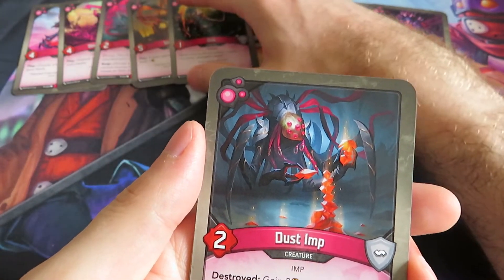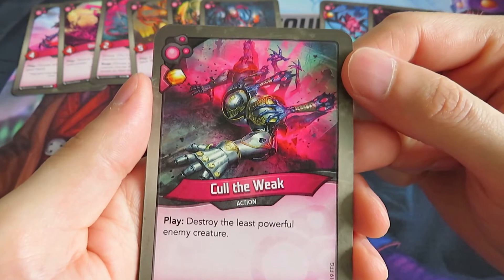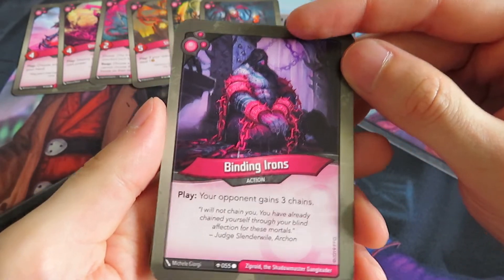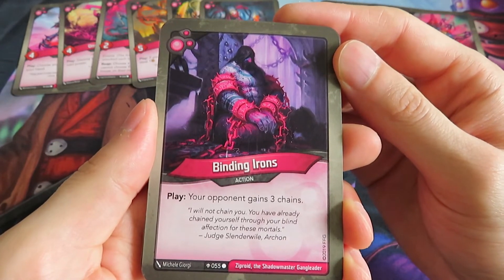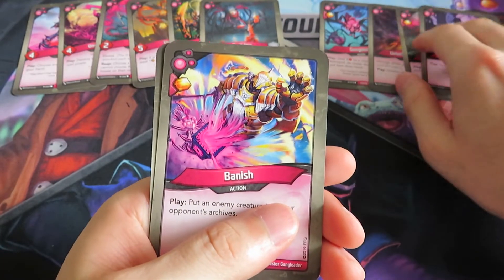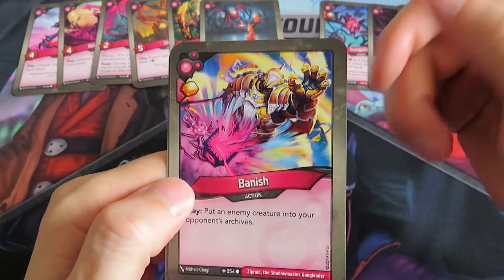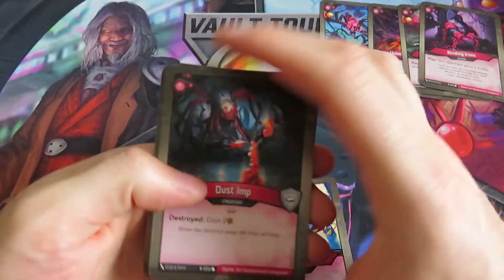We've got a lot of creatures on this side. We have a Dust Amp - destroyed: gain two amber. That's always good. We've got a Cold Week - destroyed: destroy the least powerful enemy creature, and it gives you an amber. We've got Binding Irons - one of the most annoying cards you can imagine. Play: your opponent gains three chains. Flavor text: 'I will not chain you. You have already chained yourself through your blind affection for these mortals.' - by Judge Slanderville Archon. We've got one of those, otherwise it would be overkill. Then Banish - gives you an amber and play: put an enemy creature into your opponent's archive. You can banish it for some time but it will go into their archive. We've got two of those.